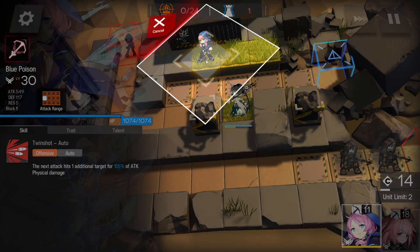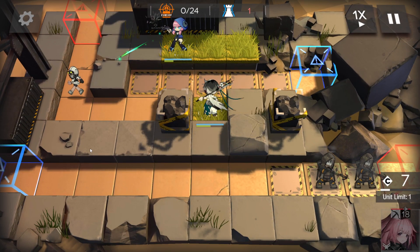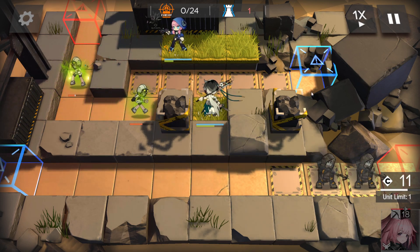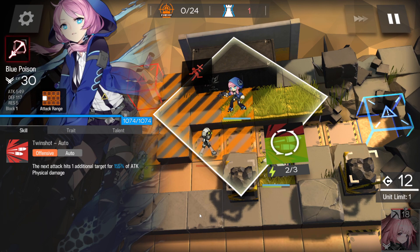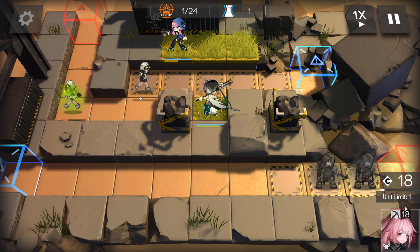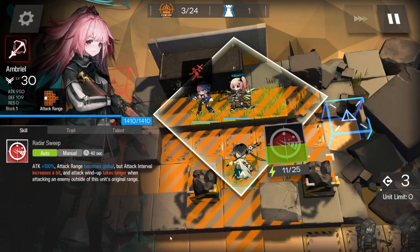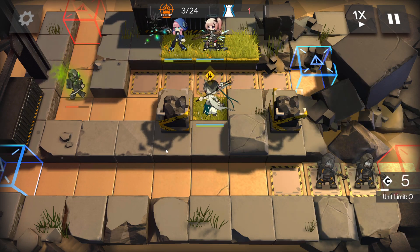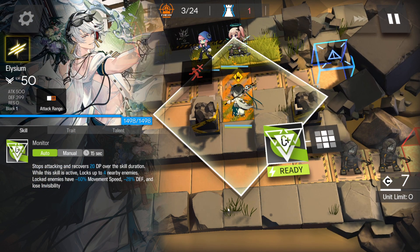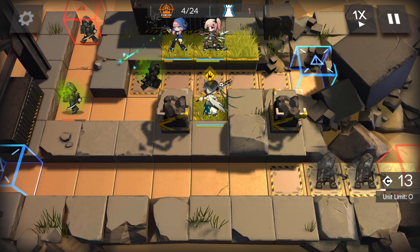We're also gonna pop in Blue Poison — you can face her either to the left or down, it doesn't really matter. It's up to you which of the two you prefer. Technically, facing Blue Poison this way gives her more tiles to attack on, but it's neither here nor there since Blue Poison's DoT deals damage the whole way. Embryol is placed here facing down to give her the biggest attack area she can get, and once we see Elysium pop up we're not going to use his skill just yet — Elysium is solely devoted to pulling these guys out of their stealth.